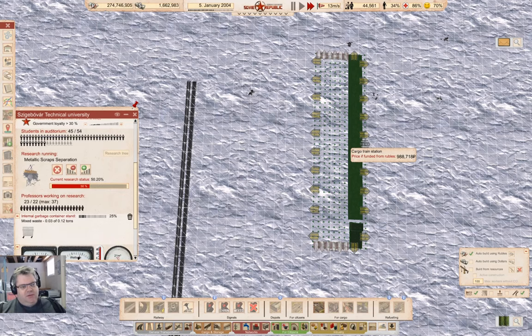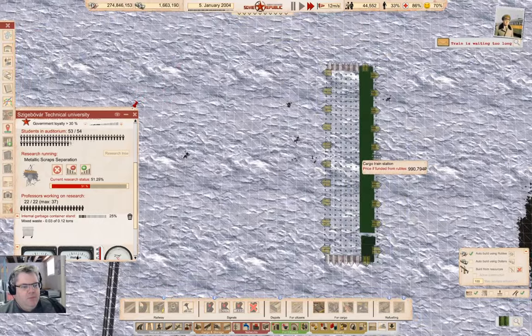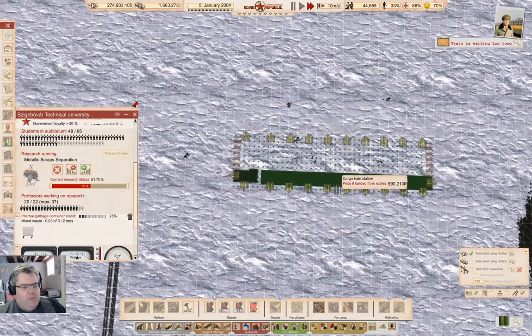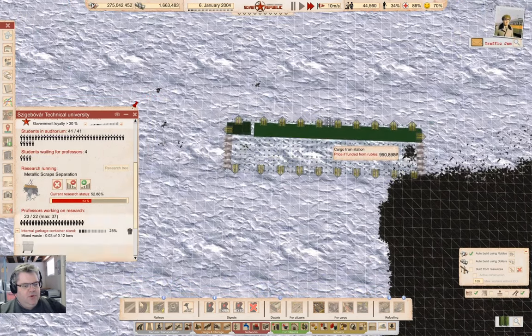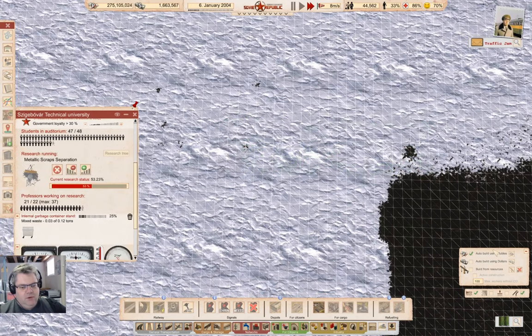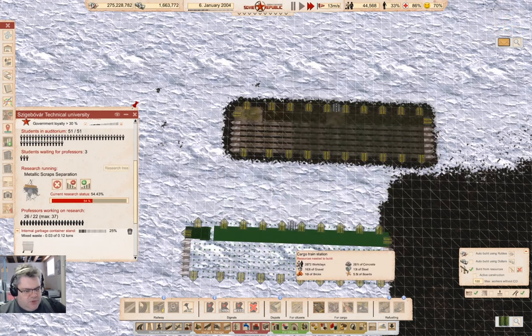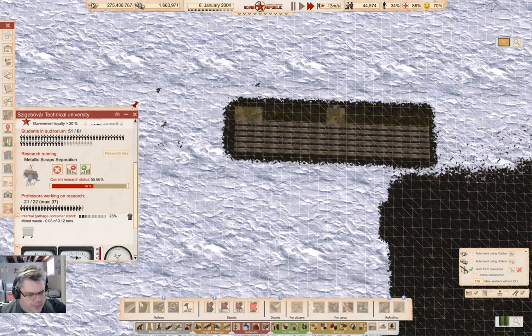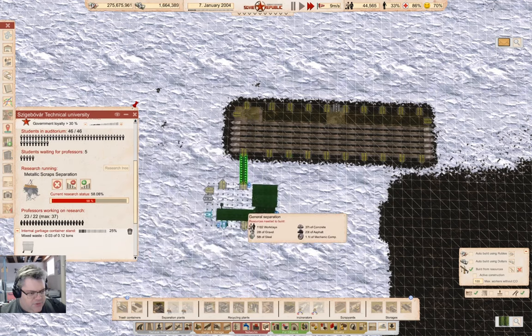This has six tracks — I actually might want that one. So what if I put it... I'm just going to do that, I'm just doing this as an experimental thing here. Now I'm also going to go into the trash business here. General separation.